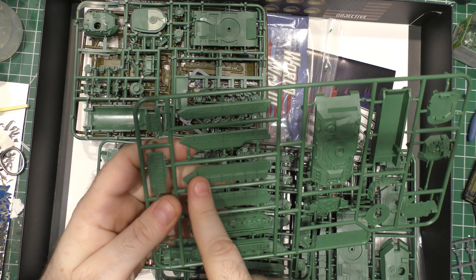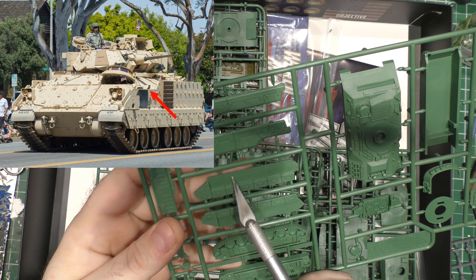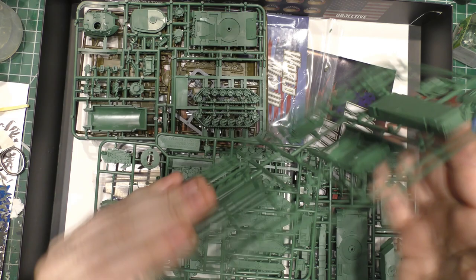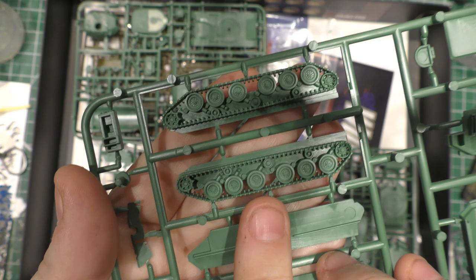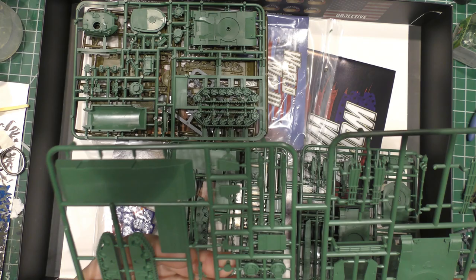That doesn't look like the right shape. There should be like a cut-down there for the driver's view — a little cut-down on that side. But you can see the little tiny lug nut details on the wheels — pretty cool.